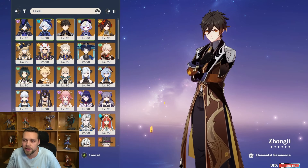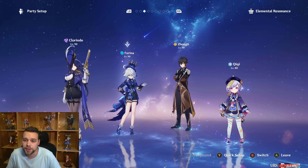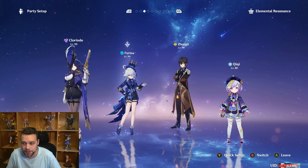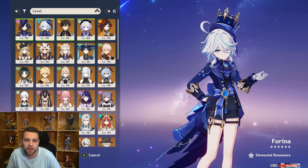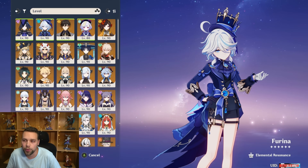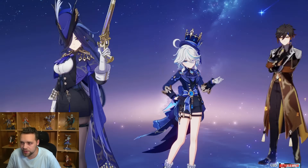Zhongli is here to shred both physical and Electro resistance, and also Hydro resistance so that Furina is also doing damage. Furina is here because she's the best buffer in the entire game — she buffs both the physical damage and the Electro damage of this team and does good damage herself. Meanwhile, Clorinde, obviously the star of the show, is doing Electro and physical damage.